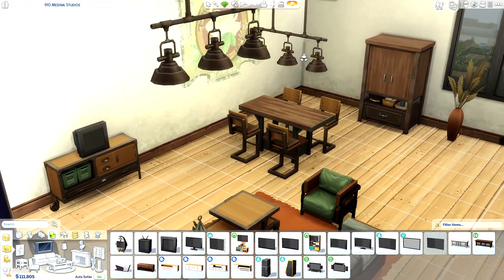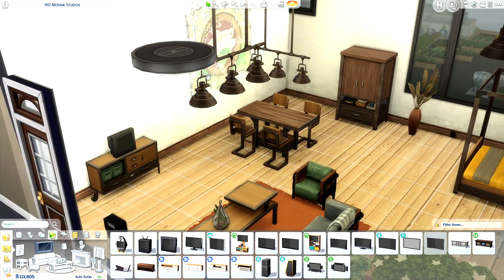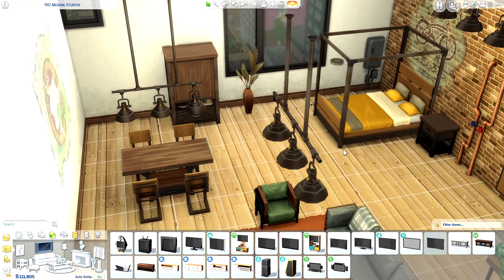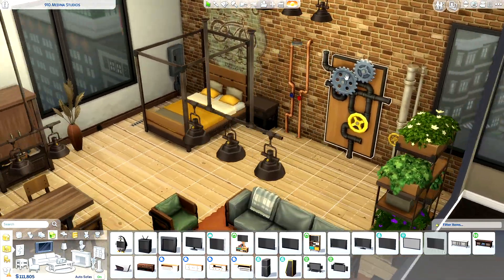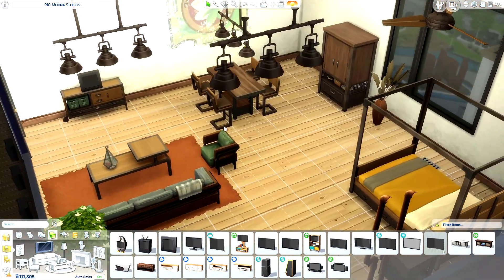The last thing I have to share with you are these little ceiling lights. They come in sets of three, and we have different adjustments on them — so you can have one that's super close to the ceiling and then different heights depending on your build. I guess that could be useful.